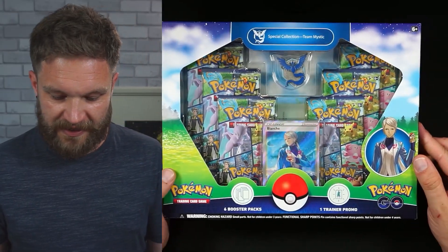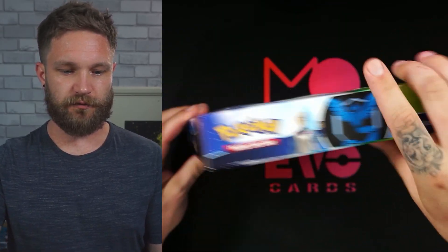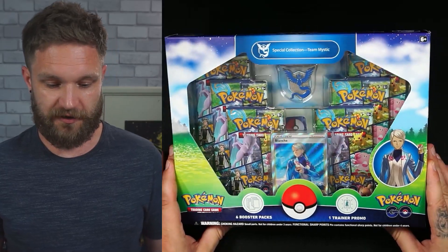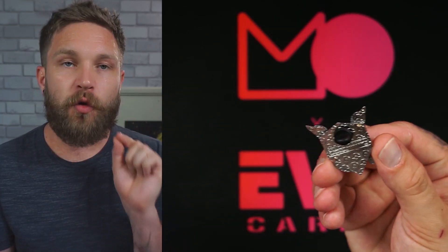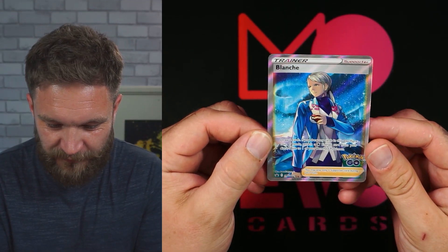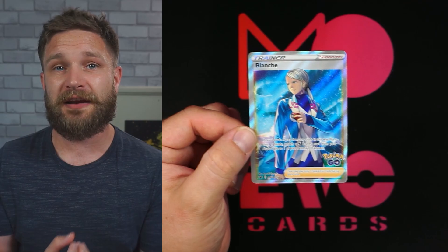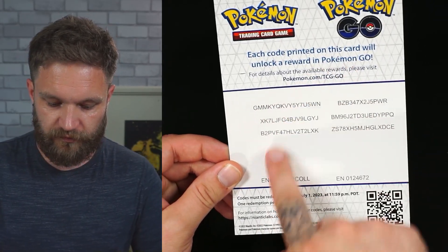Kicking off with Team Mystic. These collection boxes look incredible from all angles — there's a lot of items inside. We start with the badge, a really nice-looking little pin. Then the full art blank trainer card — the art style on these full art trainers is more lifelike than most Pokemon Go artwork. I collect full art trainer cards so these were a must-have. I can't wait to get these in my binder.